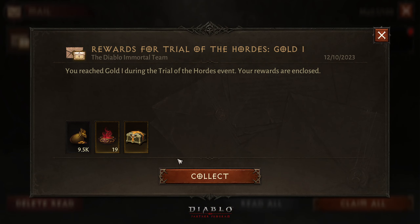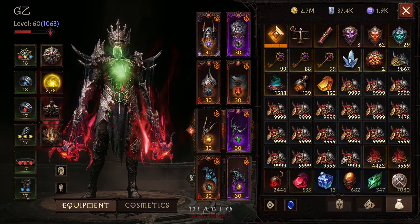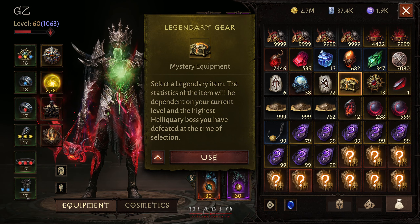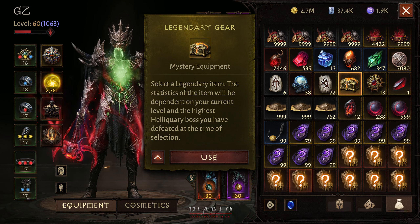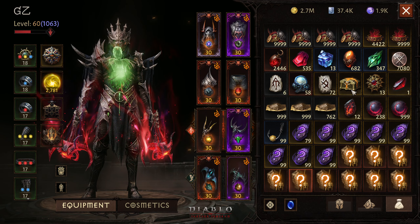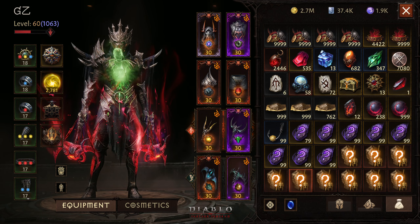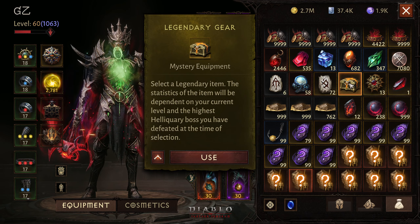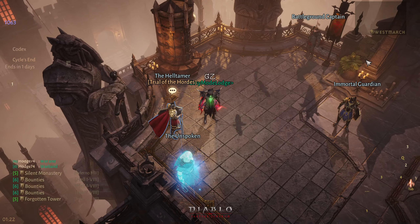Now the trick is — I already confirmed this with the developer of the game, so you don't have to worry about that. The trick here is: do not click on Use. If you do that, it would mean that you actually used the chest, no matter if you then go to select the gear piece from the selection or not. You cannot click on Use — if you do, then that's it. So get this chest right now from the Trial of Hope and make sure that you do not click Use.